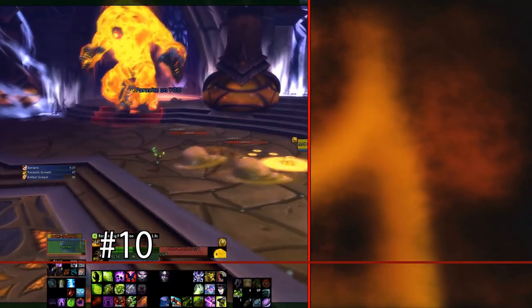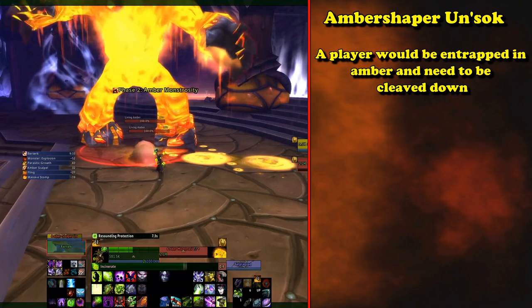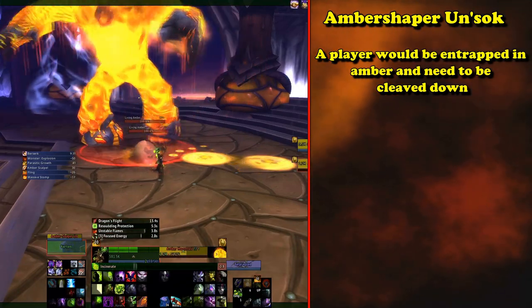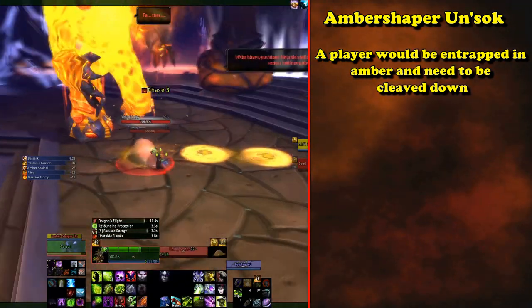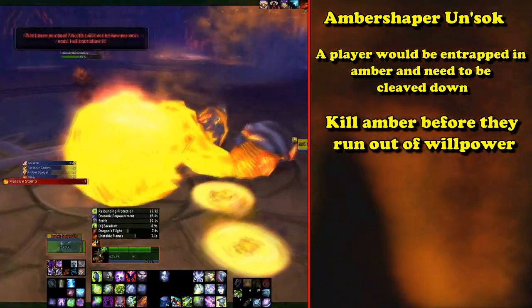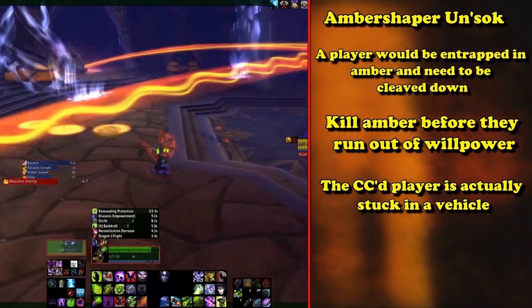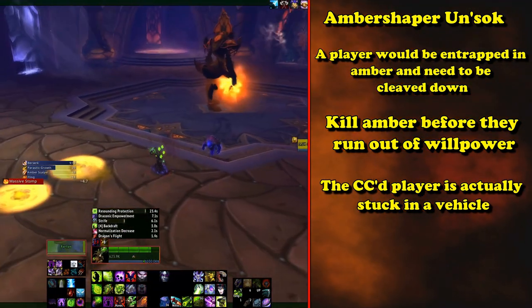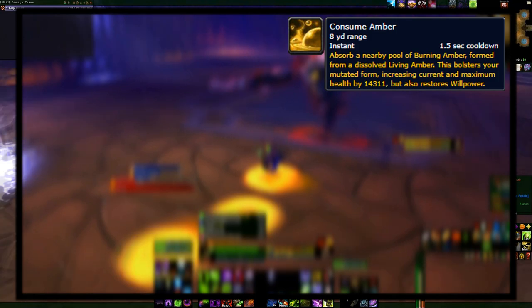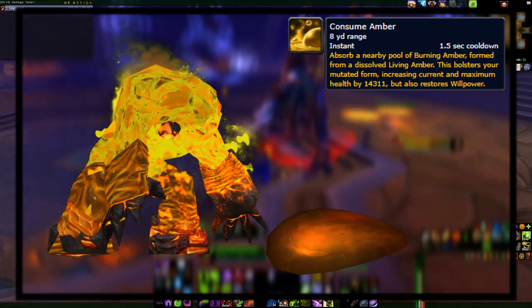Starting off at number 10, we have the Mutated Construct from the Amber Shaper Un'sok fight. The boss would randomly encase players in living amber. During this fight, players will need to DPS down the amber to free the player before they run out of their dwindling willpower to survive. What separates this from just a CC is that you're able to move around and fight, plus you can use four abilities. Consume Amber allows you to absorb amber off the ground, giving you both willpower and health.